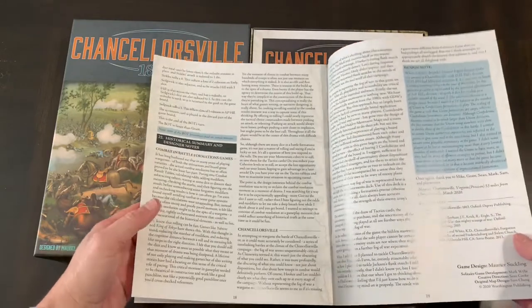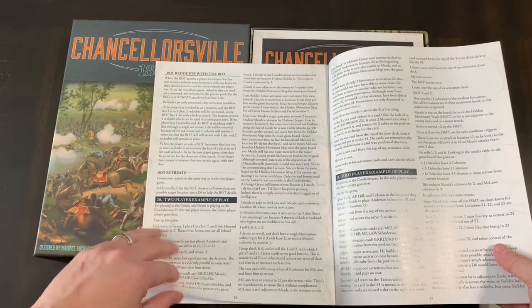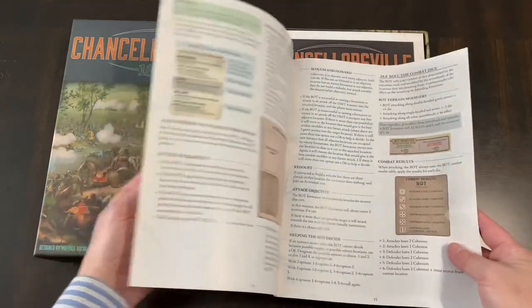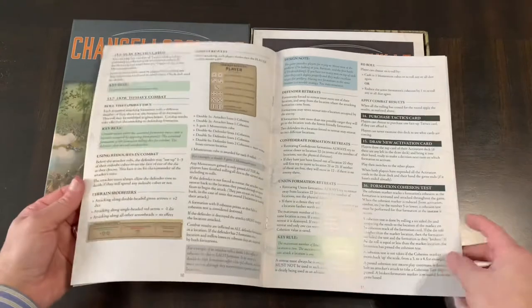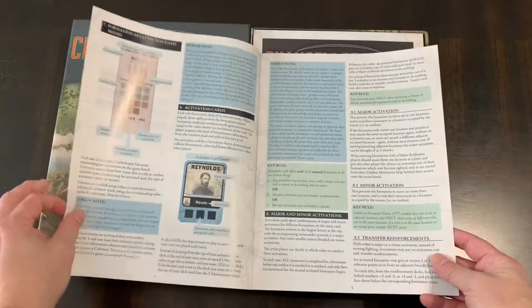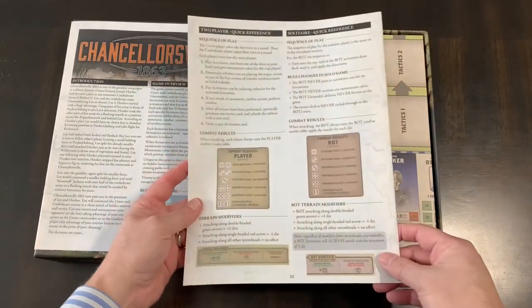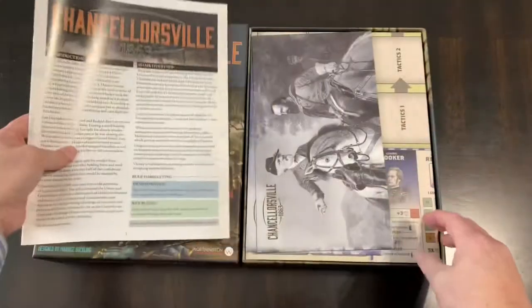You get a historical summary and designer notes, plus a solo player example of play and a two-player example of play. So it's really just a little over 15 to 16 pages of actual rules. It's dual column, not too dense in text, and there is color with keynotes and examples — looks pretty easy to get into. You also get two rulebooks, which is great so two players can each read one.